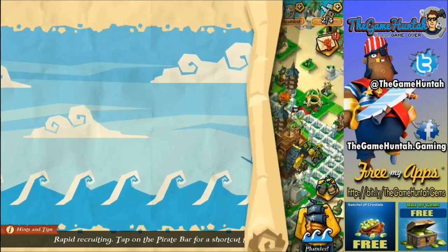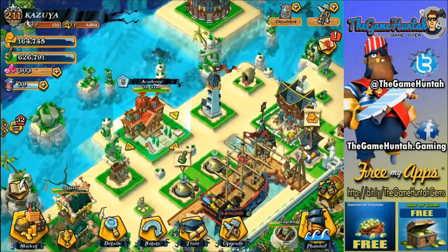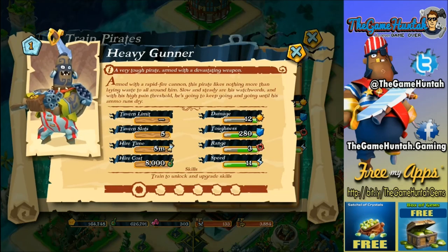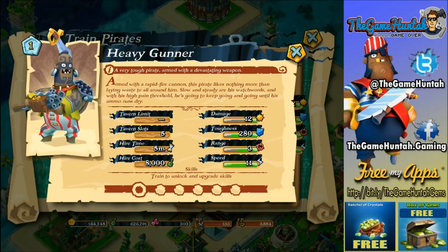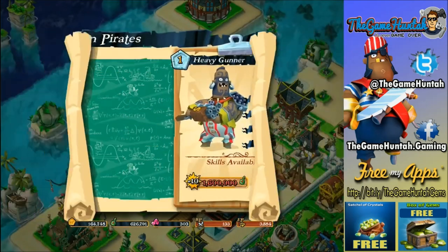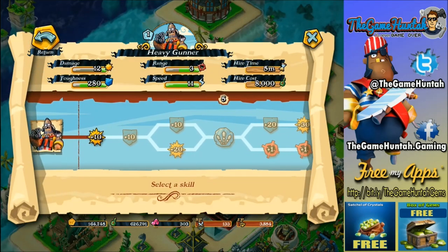Anyway, this episode is dedicated to the heavy gunner. Let's take a look — a very tough pirate armed with a devastating weapon. It is devastating, but the problem is at the beginning the damage is quite low. I'd probably prefer a bunch of regular gunners instead of the heavy gunner at this point. Damage of 12 is really low, and the toughness is just all right.